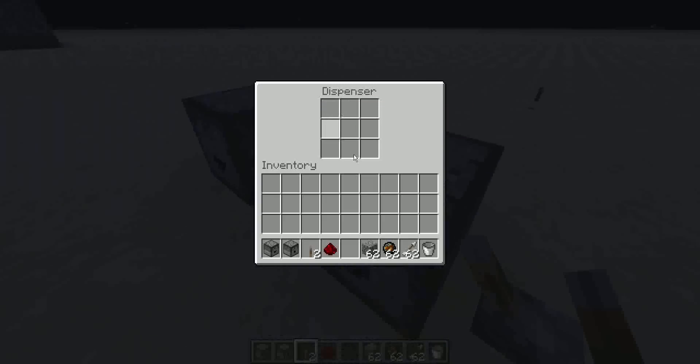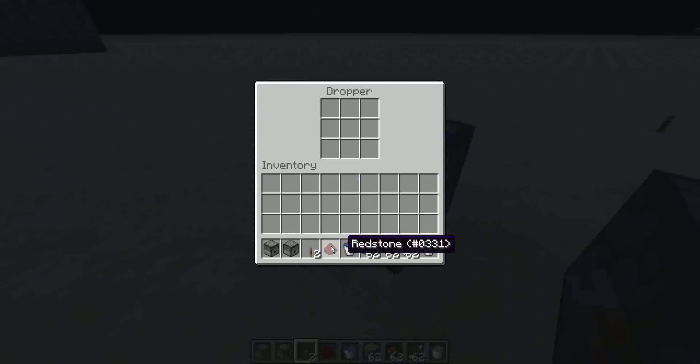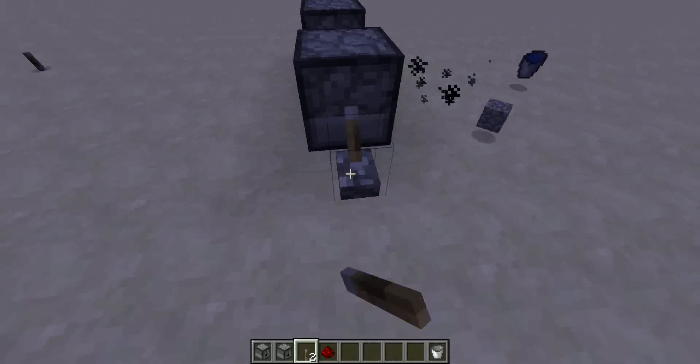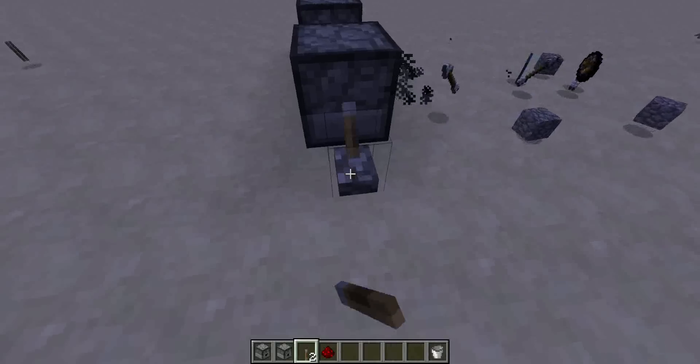However, the dropper will always just drop the item you put in it.